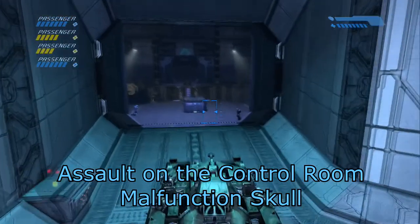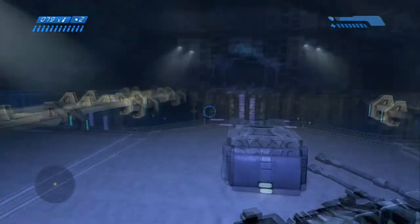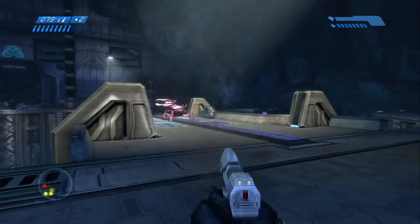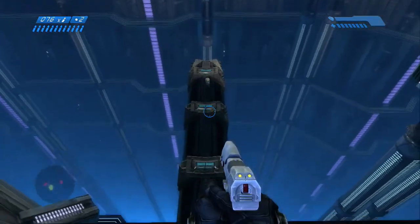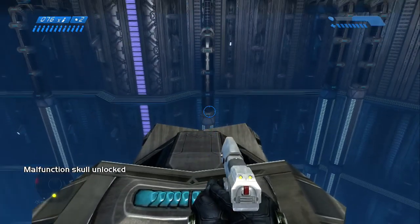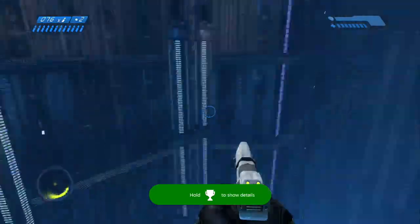When you get to this big room — it's after you get the tank — as soon as you enter, hop out and head towards the right. You'll see that little platform with the turret and the grunt. Just to the left of it and below it, there's the skull right there. Just hop down — you can easily survive the drop — and then pick up your Malfunction Skull for another 5 gamer score. Do a little victory suicide.